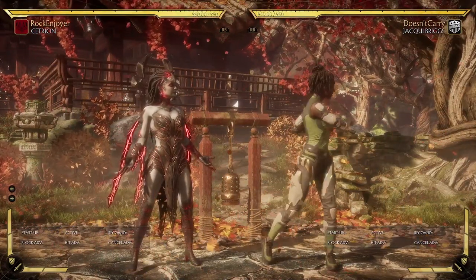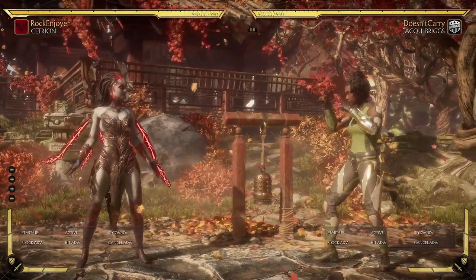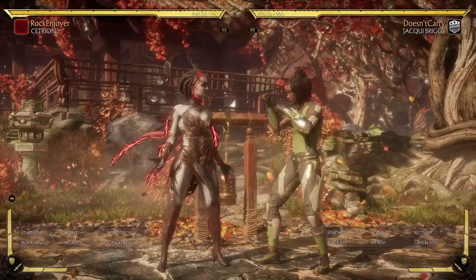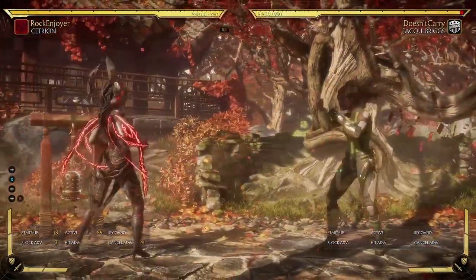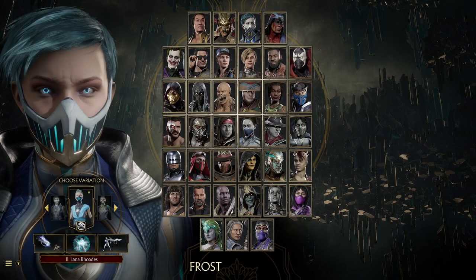Jackie has no inherent weakness when she's close, which means you don't want to be close — you want to be as far as possible against Jackie. With Cetrion you reset neutral, and if you're full screen you try to throw rocks at her. Let's look at other character options too.